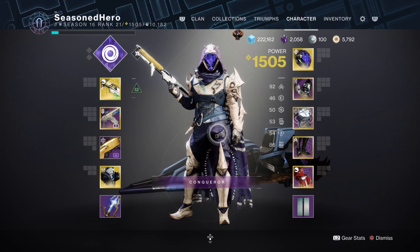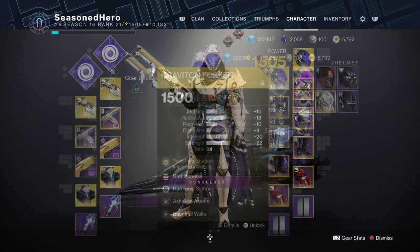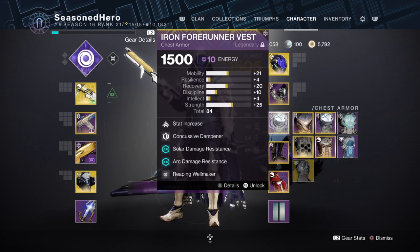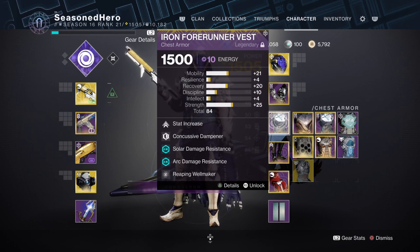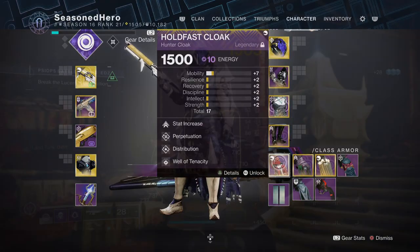Here's what the full build looks like compiled. For the helmet: Strength, Harmonic Siphon, Ashes to Assets, and Bountiful Wells mod. Arms: Mobility, Fastball, and Elemental Orbs mod. Chest: Mobility, Concussive Dampener, Ballistic Protection, and Reaping Wellmaker mod. Legs: Mobility, Absolution, Invigoration, and Radiant Light mod. Cloak: Minor Mobility, Perpetuation, Distribution, and Well of Tenacity mod.